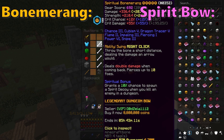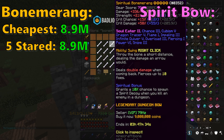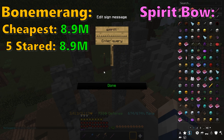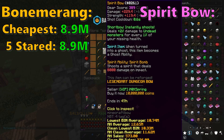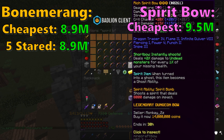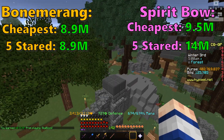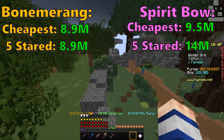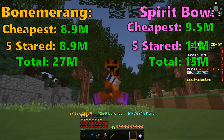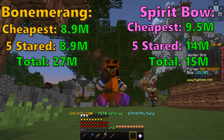Bowmerangs are going to cost around 8–9 million coins per, 5-star with Hot Potato Books. Spirit Bow is going to cost you 10 million coins base, or if you're looking for the cheapest 5-star naturally decent one, it's going to be around 13–14 million coins. I do recommend using at least 3 Bowmerangs if you go down that route, otherwise it's just not terribly efficient. So 3 Bowmerangs will cost you around 26 million coins, while Spirit Bow will cost you around 16 million for a good one.